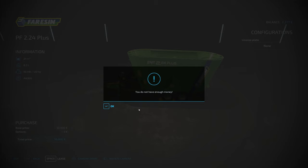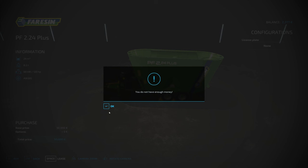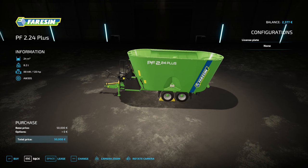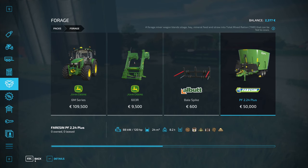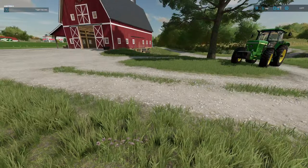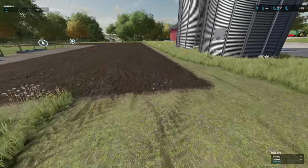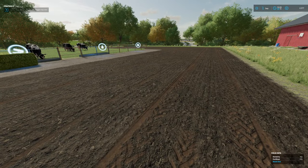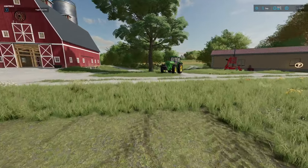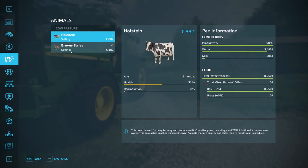It seems like what we need to do next is use this area here. Let's get planting. What can we plant at this time of year? We can plant wheat and barley. Which is going to give us the most profit? The price is 953, so it's going to be wheat. Let's plant some wheat.